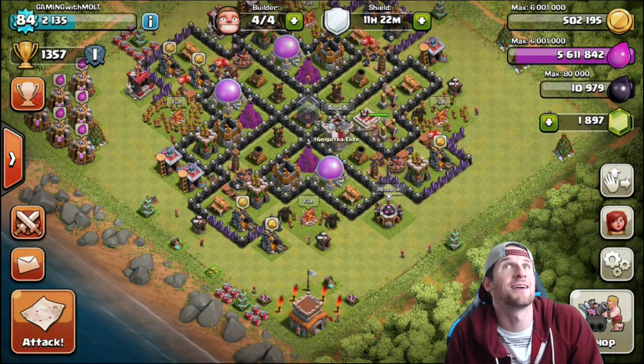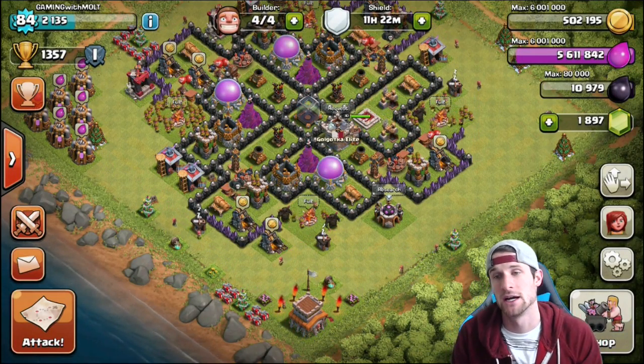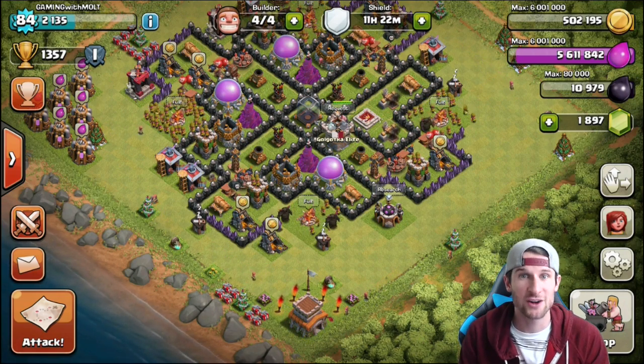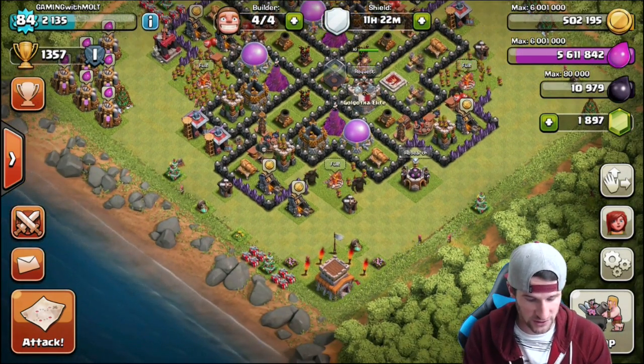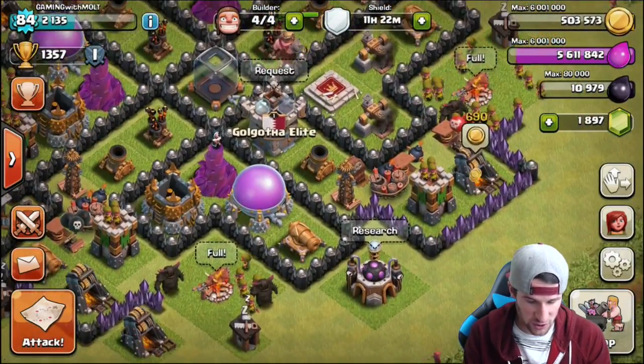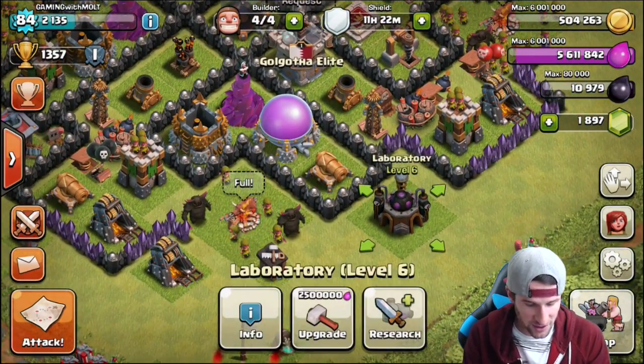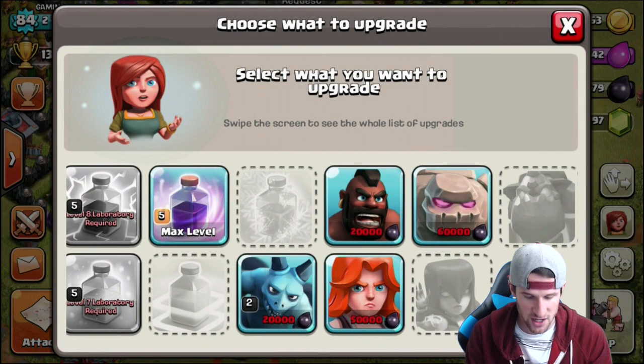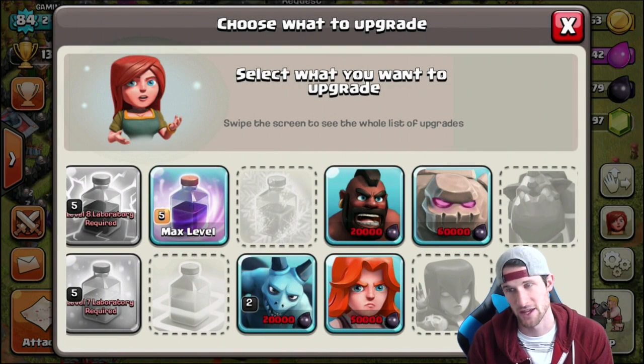That's 25-26 million gold, something along those lines. So we're getting fairly close, we're pushing up. I'm super stoked. We are trying to get dark elixir still — we can't upgrade that — but we do need to research all these guys. It's gonna take forever.